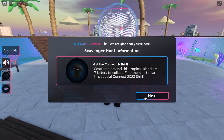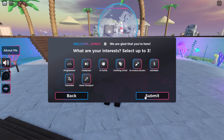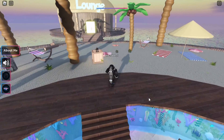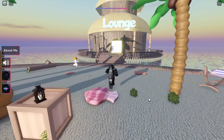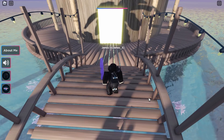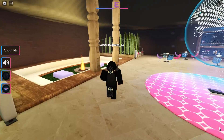Once you're in the server it's going to tell you about the t-shirt. Basically we need to do this little scavenger hunt thing, and I can show you how to do that right away because it's pretty easy. You simply want to run around the map, follow where I'm going, and find all of the letters — they spell out 'Connect'. Here's the first one — this one is E. Go and collect that; you just hold E on your keyboard.